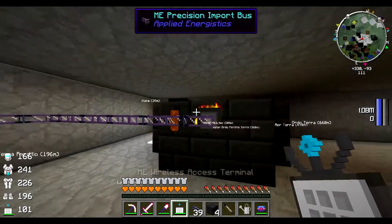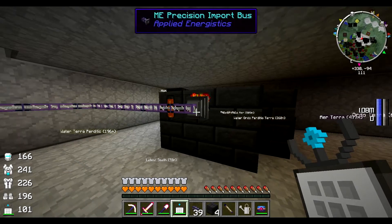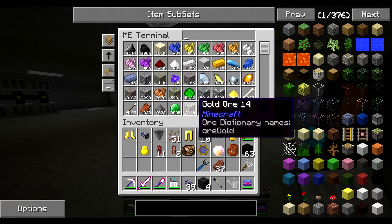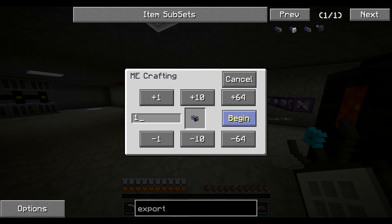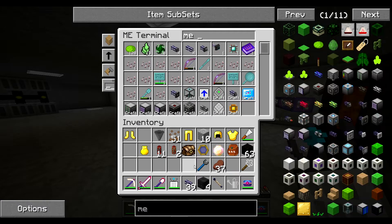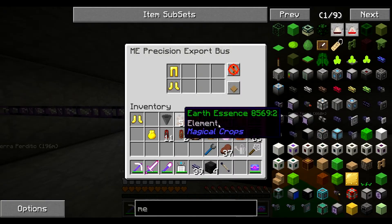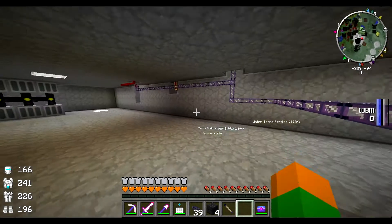Is it filling up? And I know why — because we need an export bus. Precision export, that's perfect. And I bet it's not working because of the ME interface. No — I lied, it worked. So let's put that in. Now it's all going in there. Smelting up.